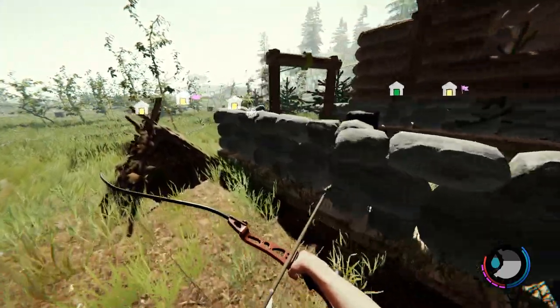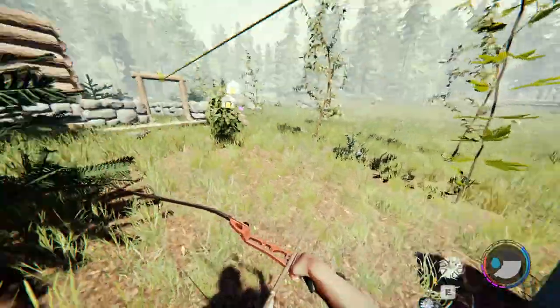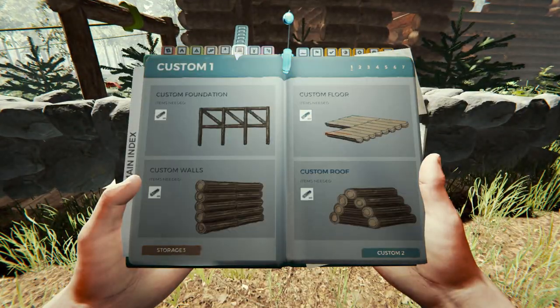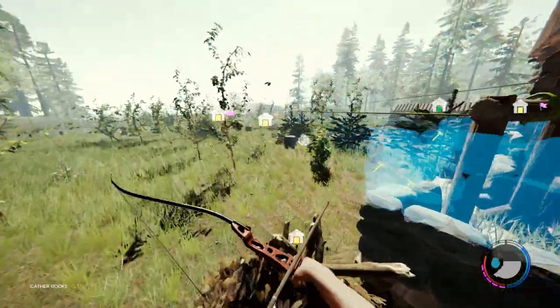We've got this first layer done. If you're wondering what that noise is, it's the artifact — I currently have it here on blue mode to scare cannibals away so I don't get bothered while building. So far it works really really well. Anyway, rocks — I'm just going to put these on, just snap them on. It doesn't have to be neat.